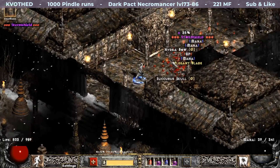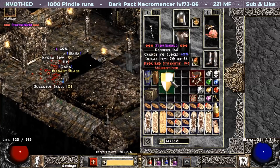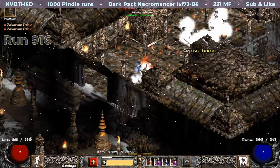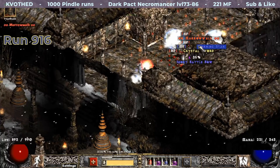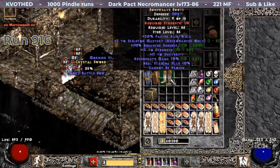Surprisingly, I find my first unique Monarch so late in the game. It is a Storm Shield with 25 strength, 50 cold resist, and 27% damage reduction. Next drop is unique boots: Marrow Walk — another pair for corruption.